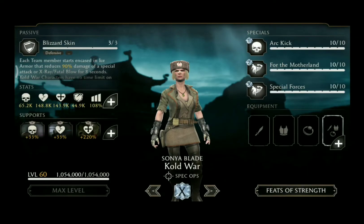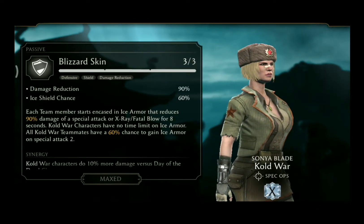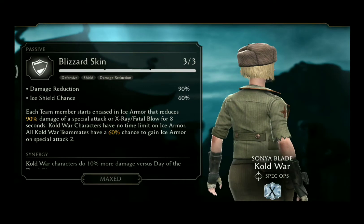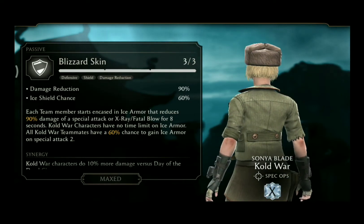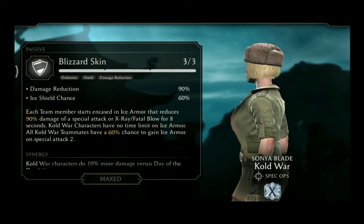Cold War Sonya Blade is part of the Spec Ops class and her passive is called Blizzard Skin. Each team member starts encased in ice armor that reduces 90% damage of a special attack or X-Ray slash Fatal Blow for 8 seconds. Cold War characters have no time limit on ice armor.